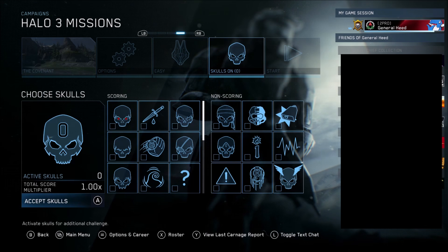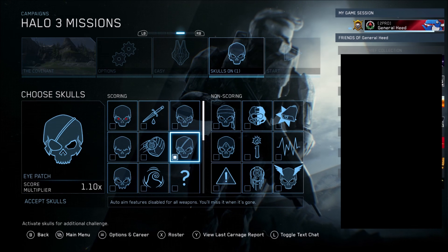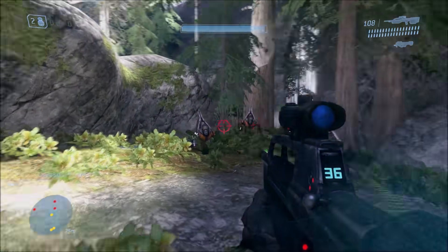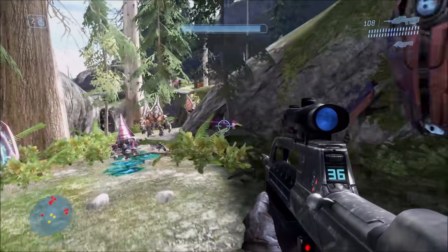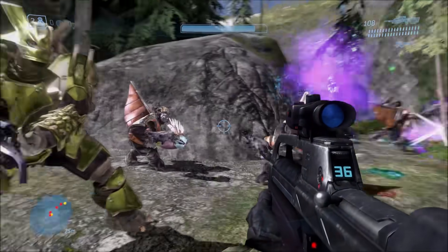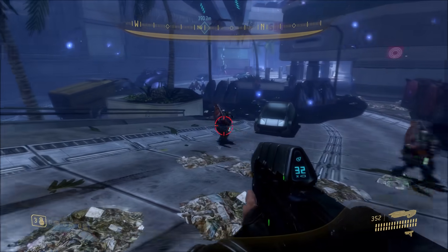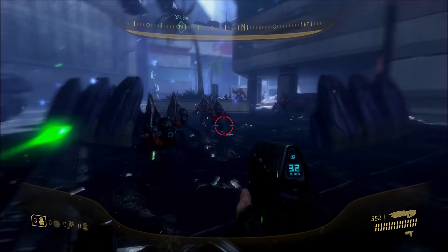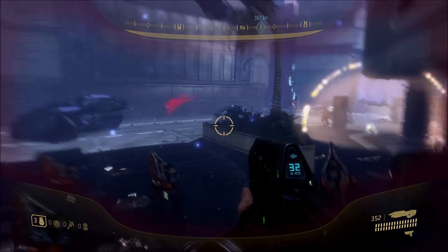Next up, we have the Eyepatch Skull. This skull makes it so that your auto-aim is disabled. This was another one that Lord Zed couldn't verify, because in this case you need a controller on PC to verify it. We can see here that when I'm looking at enemies, it does not lock onto them — it's almost the same as using a mouse, there's simply no auto-aim. This skull does indeed work correctly on both Halo 3 and ODST.